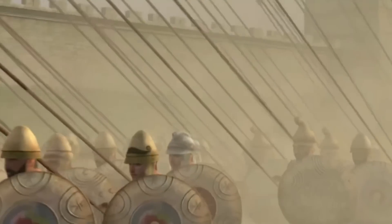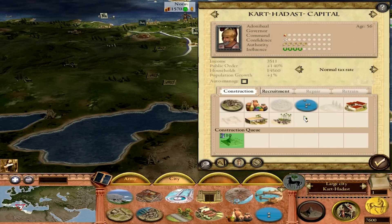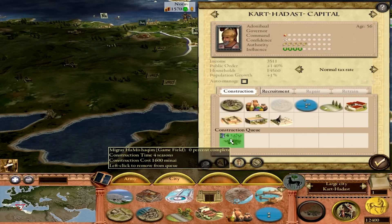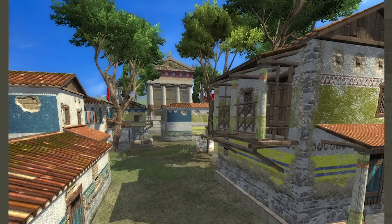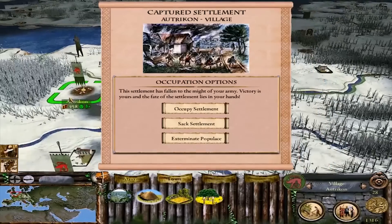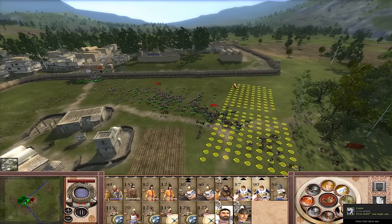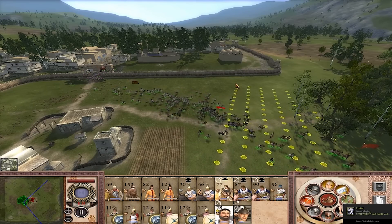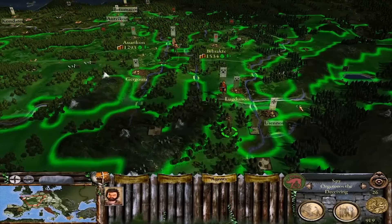Overall, Europa Barbarorum 2 is a pretty amazing successor to the first mod in Rome, and it's one of the best conversion mods you can play from Medieval 2. If you enjoy Rome 2 or Attila, this has to be a mod you play because in many ways it does things far better. There is also an unofficial port of Europa Barbarorum into Rome Total War Remastered — if you're interested, you should check it out. It's early days in porting development, but it's still really, really good.